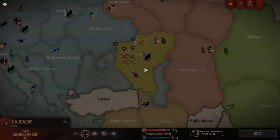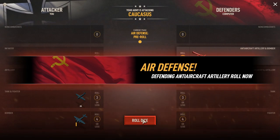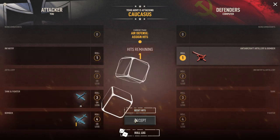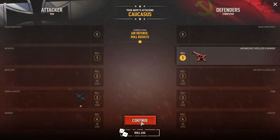The next battle is going to be in the Caucasus — our only other attack this turn. Our army is attacking. They have air defense artillery which gets to roll at level one against our aircraft as a pre-roll. It looks like they get one roll per aircraft. I think our bomber can take two hits like the battleships — no, it can't. I don't know why I did that. I just gave up my best air unit. I guess I don't know how the rules work.